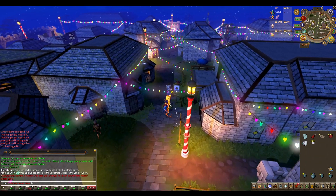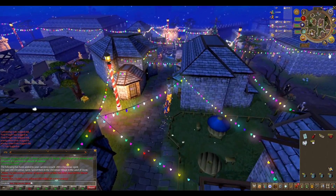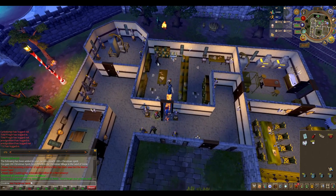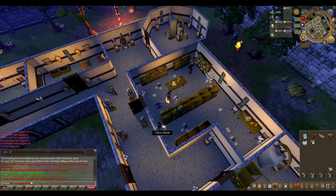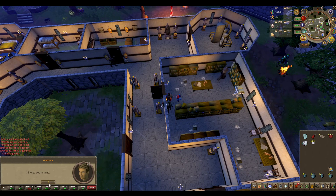The fifth and final present I delivered was to Reldo. He is in the Varrock castle library. I used the lodestone teleport and ran north inside the castle to the library on the bottom floor.